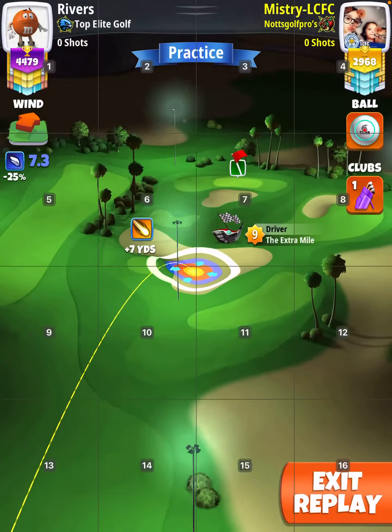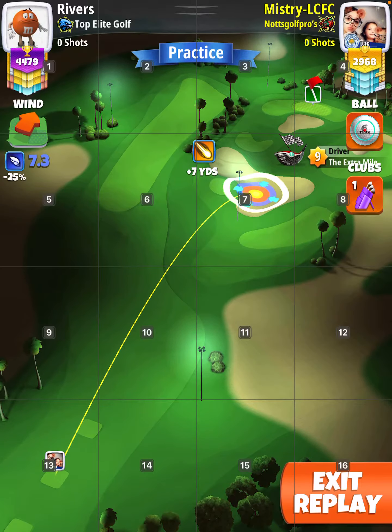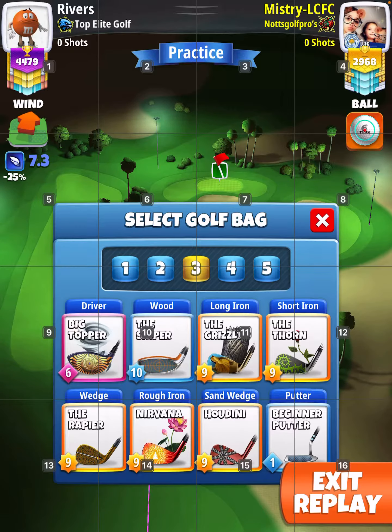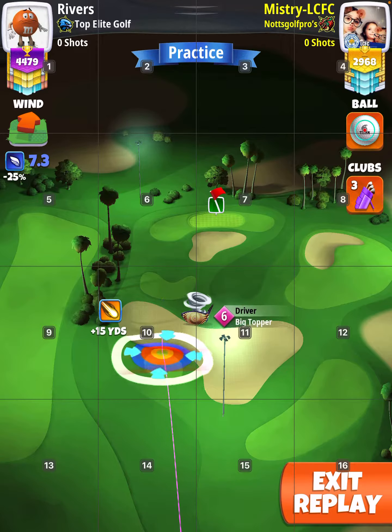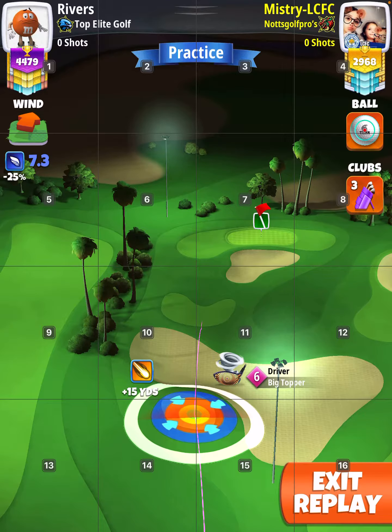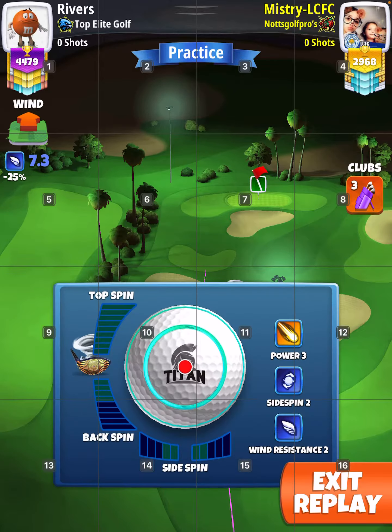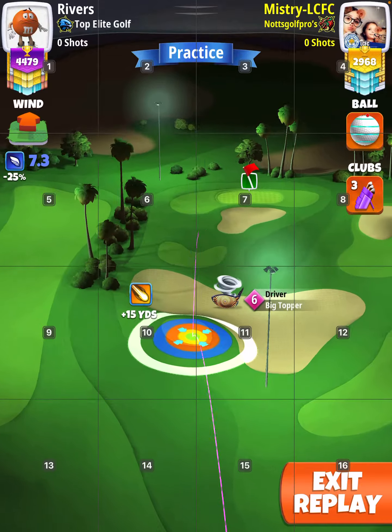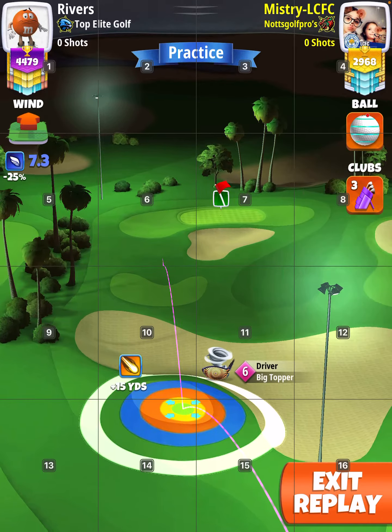Hole five. There are two ways to play it. This is the first way, which is a big topper and Titan. Basically yellow in the right-hand bottom corner, maxed up one right, adjust, push up — and just did perfect.